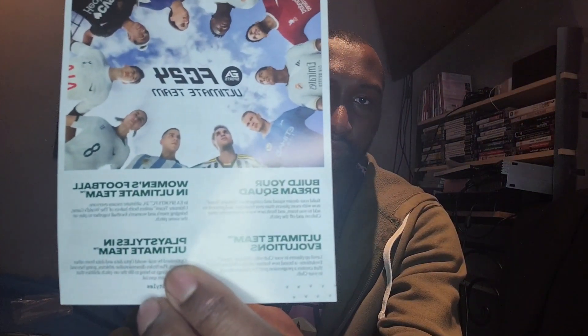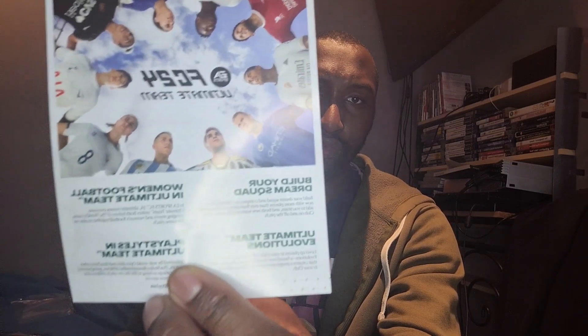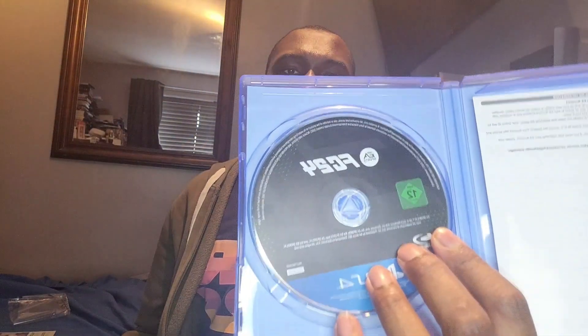On the back of the leaflet it mentions building your dream squad, women's football in Ultimate Team, playing stars in Ultimate Team, Ultimate Team Evolutions, and there's also a structure manual included. Here is the disc version itself.